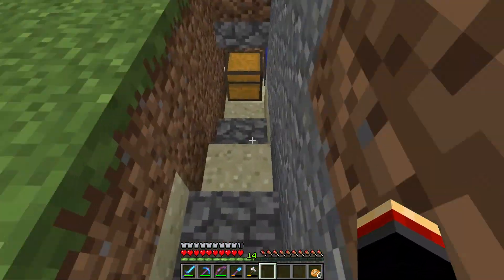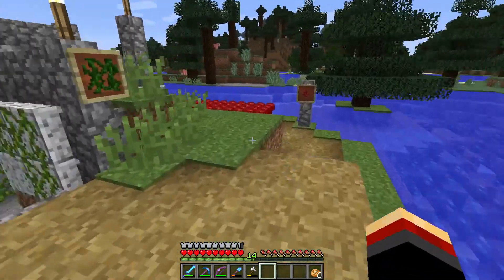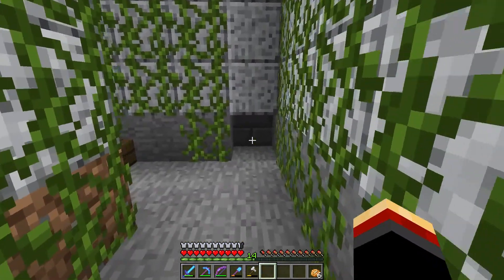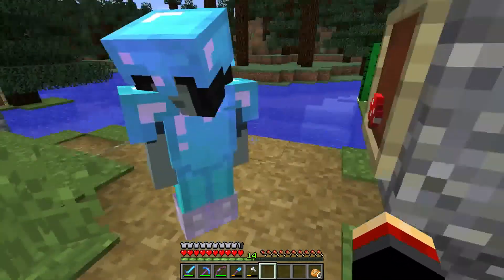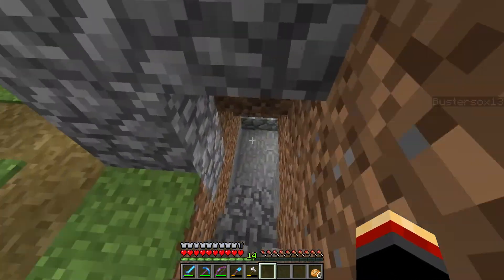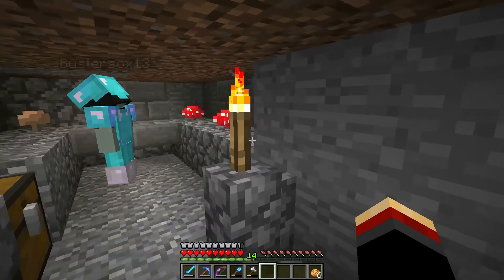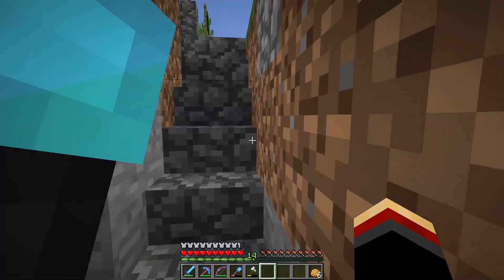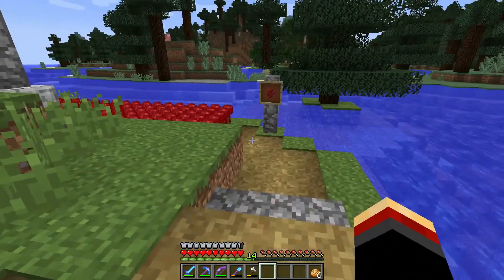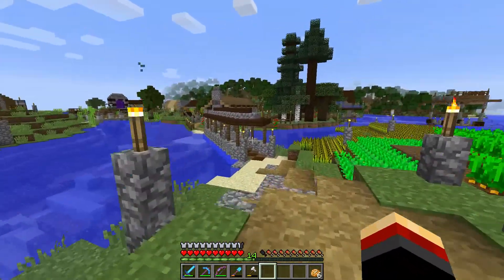Out back there's an automated cactus farm doing pretty well — almost two stacks. There's also a little vine growing area over here. Down here there's a mushroom room where mushrooms are hidden in the walls in one-block spaces and they grow in. It's like a little underground cellar with water dripping from the ceiling to make it seem realistic. And of course there's nether wart over here — that's a necessity.